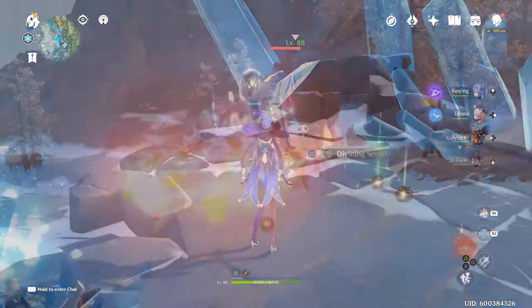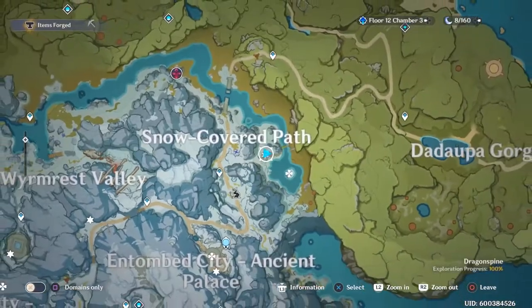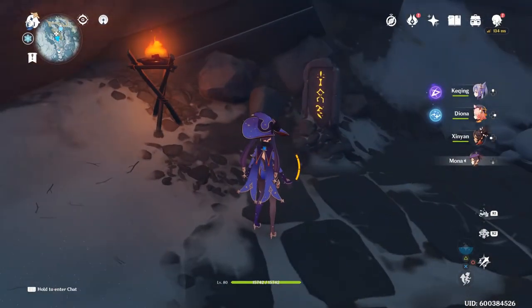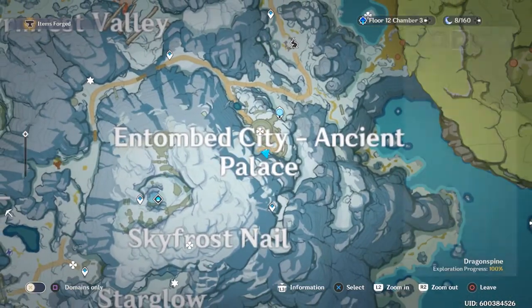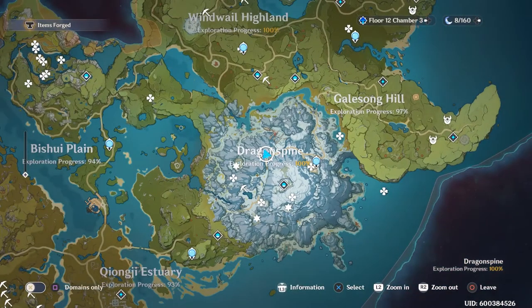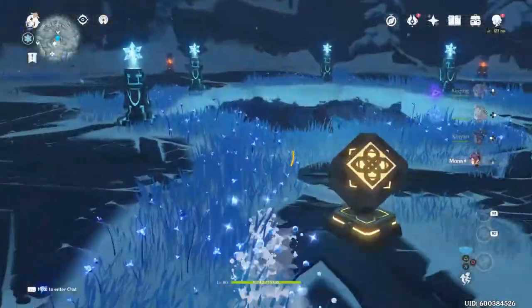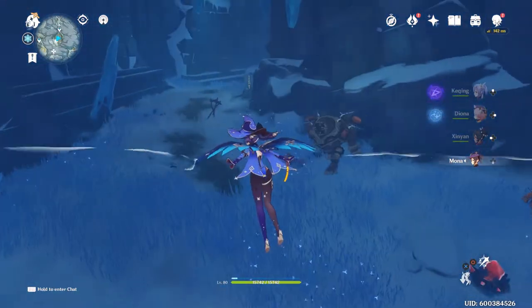The first pillar is at the snow-covered pass east of the Frostbarn Tree. The second one is in the Entombed City Ancient Palace. The third one is a little bit up the road from Albedo's camp.